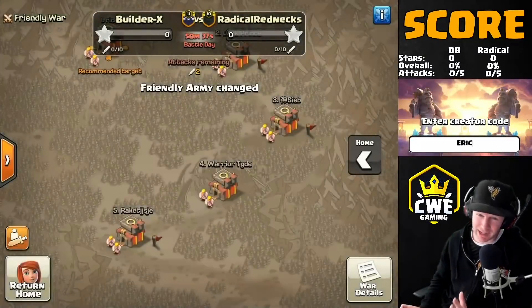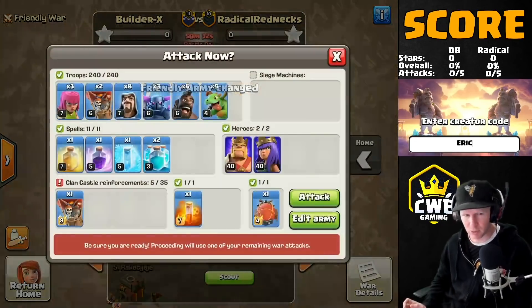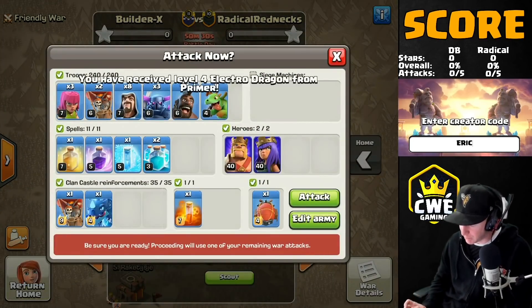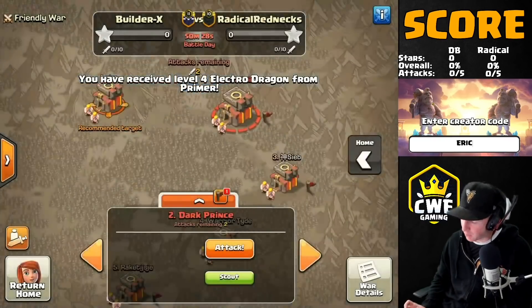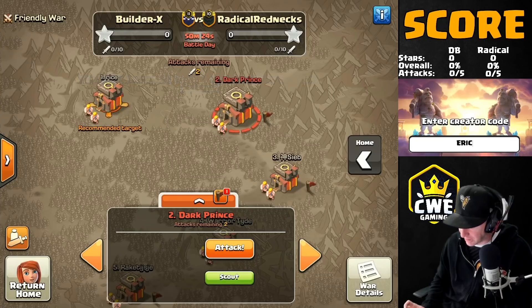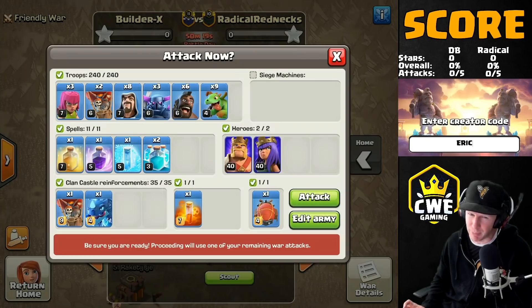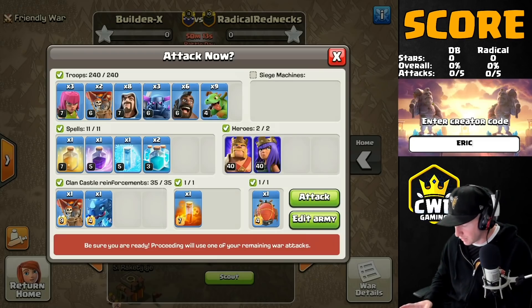I've got some good ideas and I'm attacking first in this war. We're allowed to change the troop comp by a slight amount — up to 10 troop space. I swapped out two hogs for two balloons, and we're going to use those balloons to protect a blimp from black mines on its initial entry. We're going to do an Electron here with the double clone, the rage, then sweep the rest of the base with Pekkas and clean it up with baby dragons.